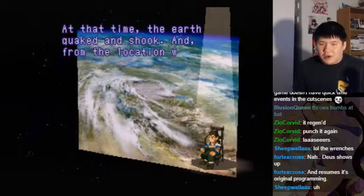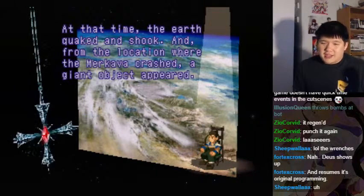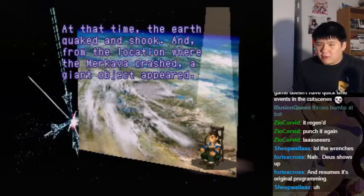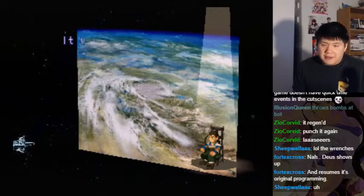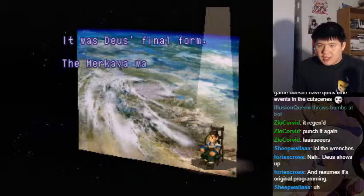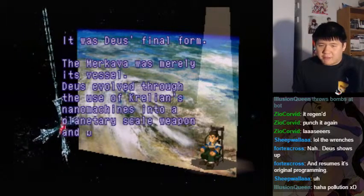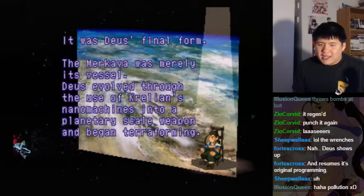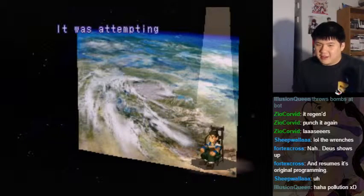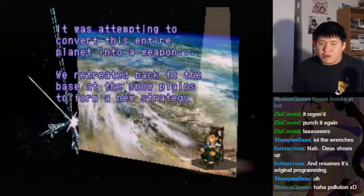At that time, the earth quaked and from the location where the Merkava crashed, a giant object appeared. It was Deus' final form. The Merkava was merely its vessel. Deus evolved through the use of Krellian's nanomachines into a planetary-scale weapon and began terraforming. It was attempting to convert this entire planet into a weapon.